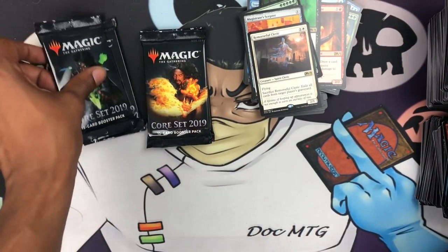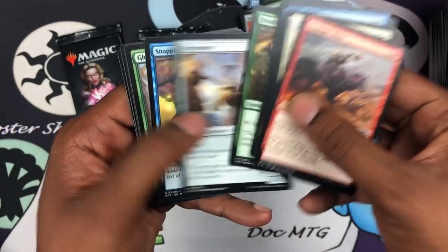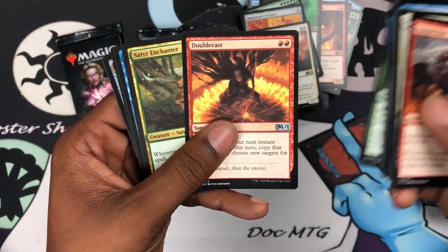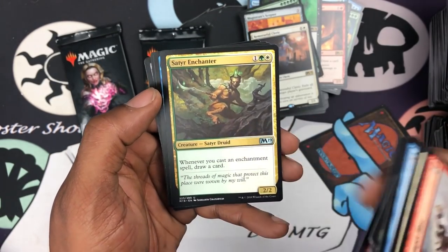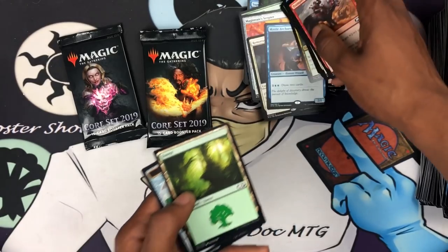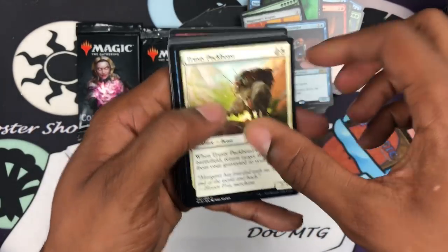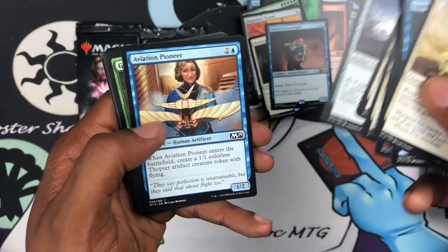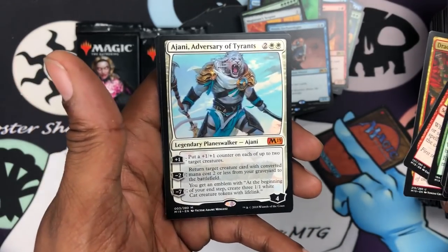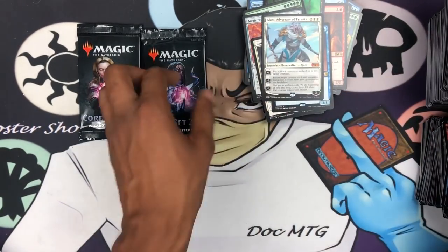I think Nicol Bolas and Crucible of Worlds are the biggest hits in the set — if someone knows that's wrong, tell me in the comments. We got a Garper Guide, Double Cast, Satyr Enchanter — gonna be really good in Selvala. And Archaeomancer. The other big hit would be Omniscience — yeah, Omniscience would be the other big hit. Gift of Paradise, Double Cast, Draconic Discipline, and I think there's a planeswalker — and Ajani Adversary of Tyrants!